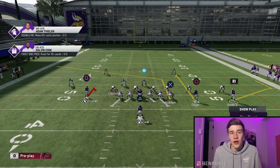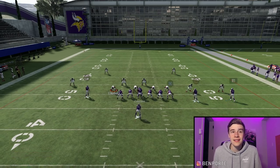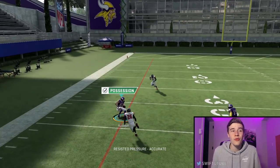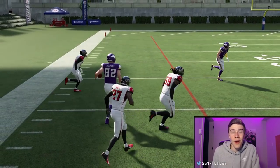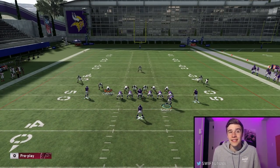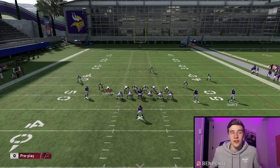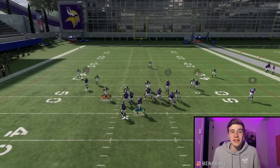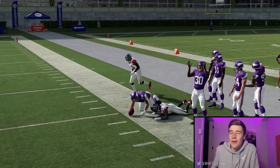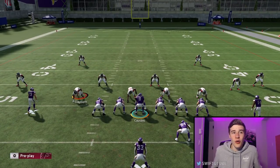I can read man coverage easily off the snap — Thielen is wide open. Against man the hitch is there for about five yards basically every time. I prefer this as a zone-beating play though. If the opponent is in hard flats, Irv Smith won't be open right away, but against softer zones like cover two or cover three without hard flats, Irv Smith will be wide open at the snap of the ball.